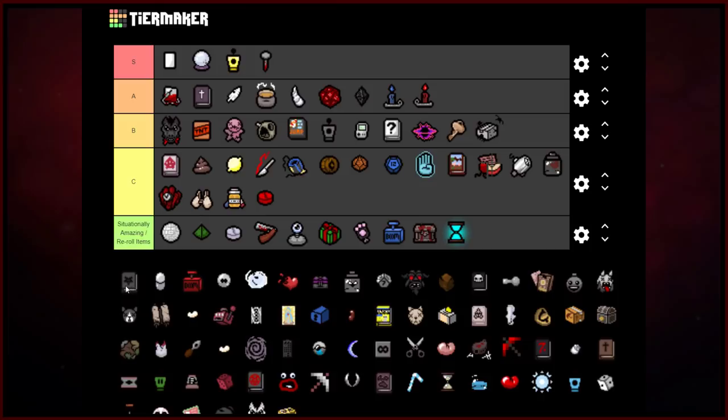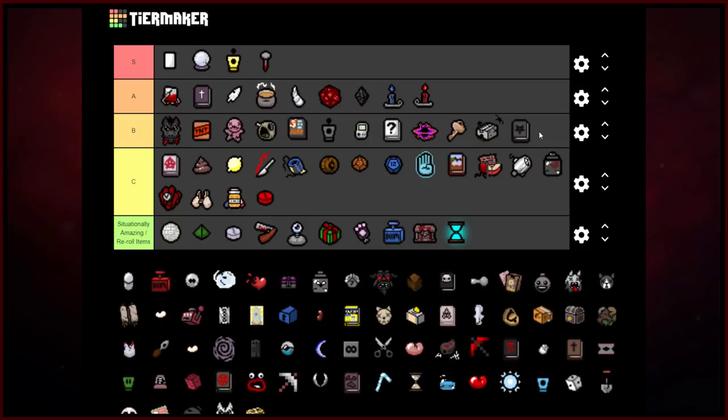Book of Belial — hard for me to put this on B-rank, but it's better than everything on C-rank and I won't put it at A-rank. If it still gave you an almost guaranteed double deal, it would definitely be A-rank maybe even top tier. But right now the Book of Belial is great for contributing to the Bookworm transformation, doubling your damage, and giving you a higher chance to get a devil deal. There are situations where it can help if you have enough damage, but outside of those desperate situations I can't really recommend it more than the items above it.